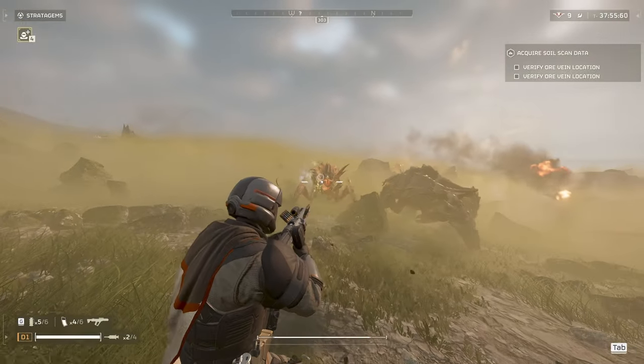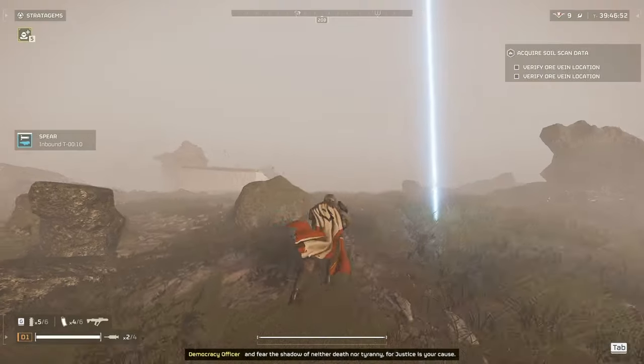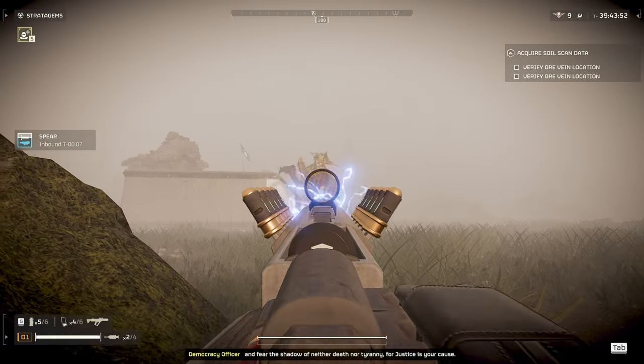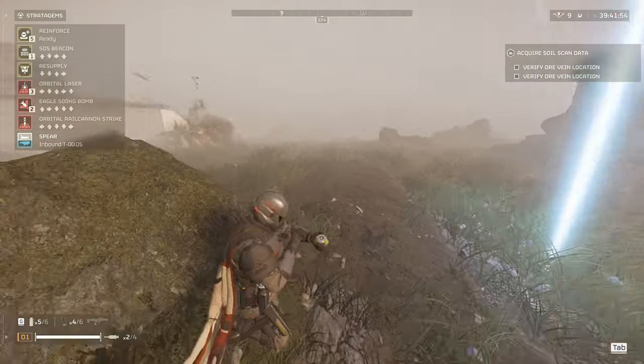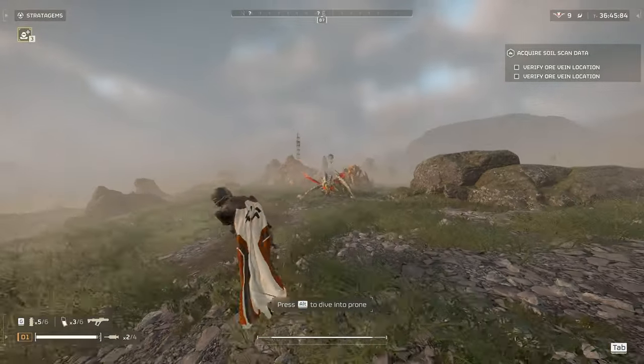Next up we have the Brood Commander. The Brood Commander's weakness is the head, and because of the explosive damage, when you shoot them in the head it actually hits the body as well. This stops them from charging you headless. Next enemy on the list is the Stalker. The Stalker takes a ton of head damage from the Scorcher.